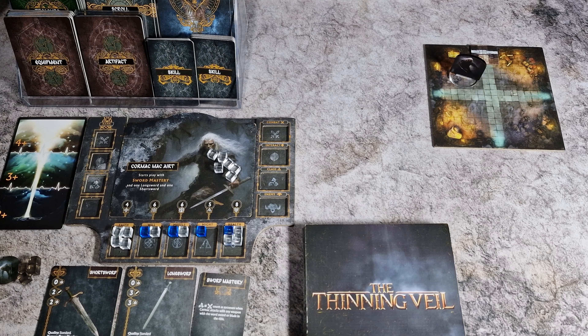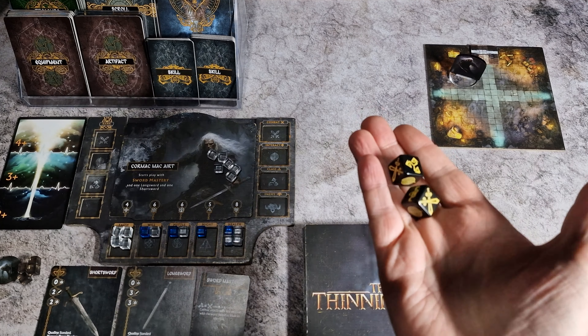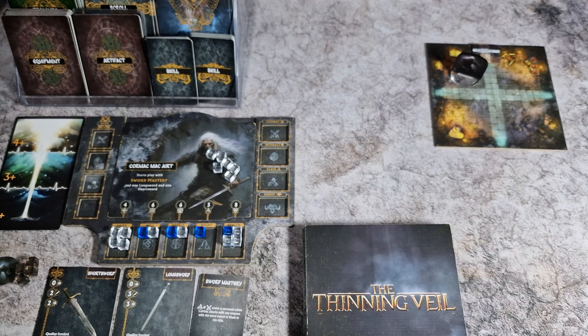When Cormac explores those tiles, he rolls on the fate table using two dice in what is called a fate roll. In solo, Cormac can reroll one of the results should he find it less than desirable.